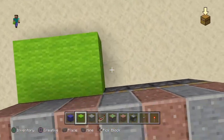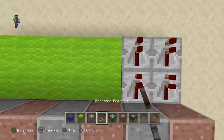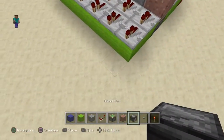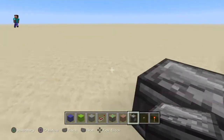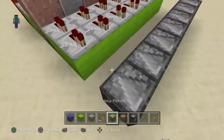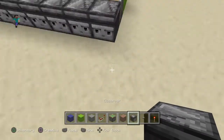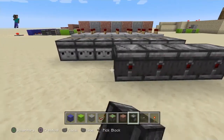Now you have more repeaters going out this way. And then you have sticky pistons into observers. I'm going to place the observers in first because their face needs to be facing out that way. So you do this right along here, and then you put in the sticky pistons so that they're connecting to the observers. One block away, you put more observers facing into the other line of observers.